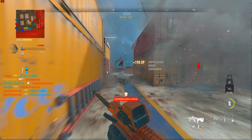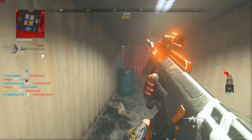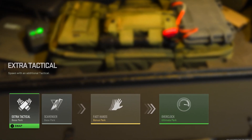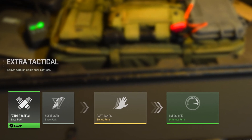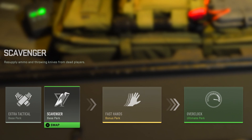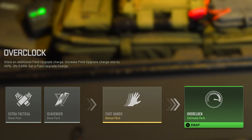For perks, make sure you've got Extra Tactical and then Scavenger or Tracker. Scavenger lets you resupply ammo from dead players and Tracker lets you see enemy footprint trails. Extra Tactical is required. In Tier 2, make sure you've got Fast Hands so you can reload faster, and in Tier 3 put on Overclock so you can earn your field upgrade faster.